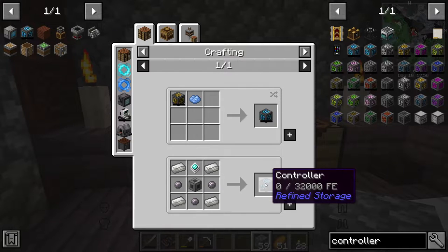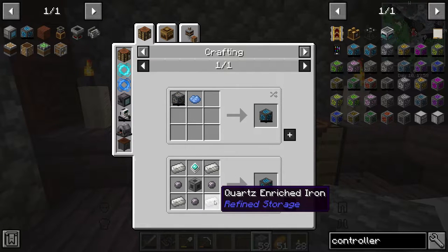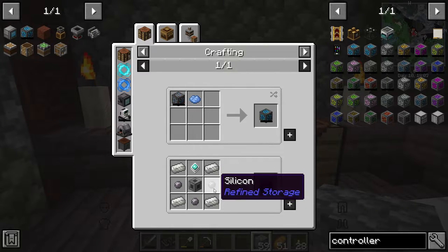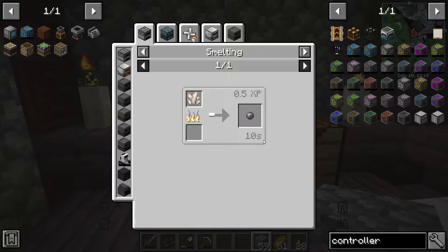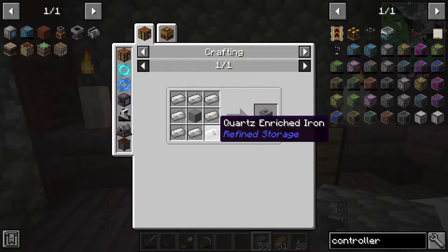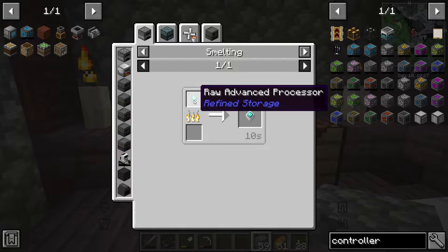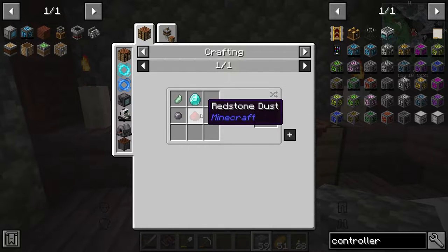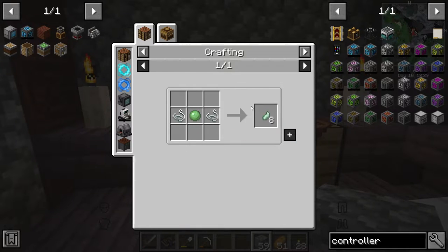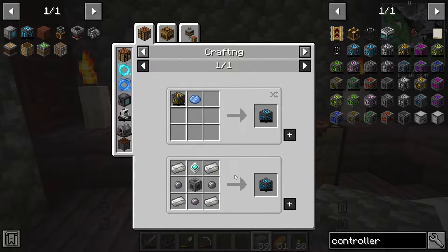The main piece of Refined Storage is the controller, and we need to build this next. It requires quartz enriched iron, which takes quartz — so we'll have to go to the Nether. Silicon is just quartz smelted in a furnace. There's also a machine casing, which takes polished slate or stone and quartz enriched iron. Finally, there's an advanced processor, which takes diamonds, redstone, silicon, and processor binding — that's just slime balls and string. The main challenge right now is getting enough quartz and some iron.